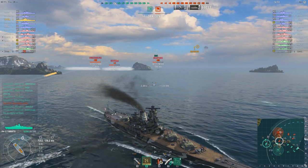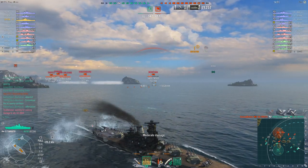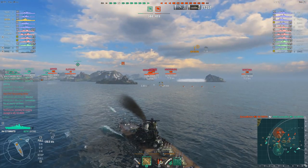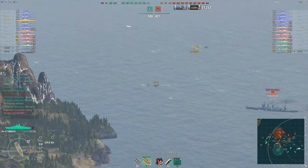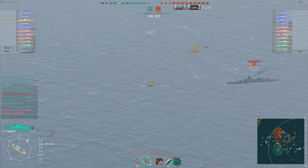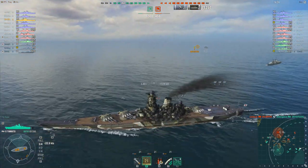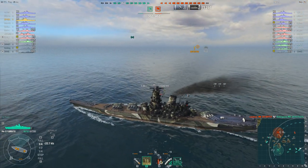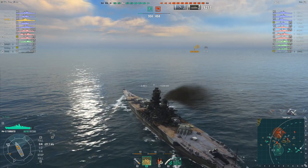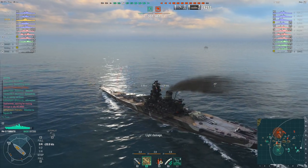The Montana came around the side of the island, realized the Yamato was still pointing guns straight at him, immediately started turning — he's learned his lesson — and does manage to avoid a third paddling, taking minimal damage. But there are more torpedoes coming in. He's spotted them because he's launched his spotter aircraft — not because he wants the extra 20% range on his main guns, since all targets are well inside range anyway, but they did detect the torpedoes on the way in, so with all that advance warning there's no way they're ever going to hit him.